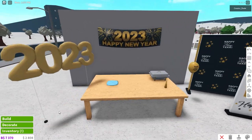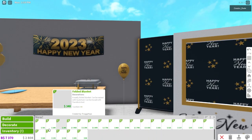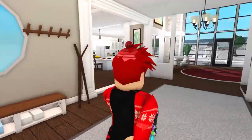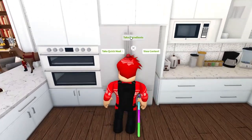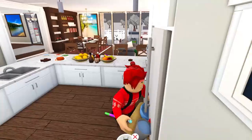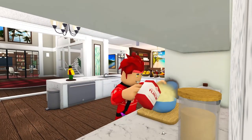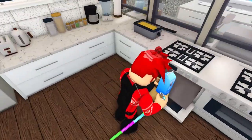This looks awesome! This seems to be a small update - nothing else new in decorate build mode. Let's go look at the new food items. There's a new year's cake in the fridge - that's pretty cool. I think that's the only item added there.